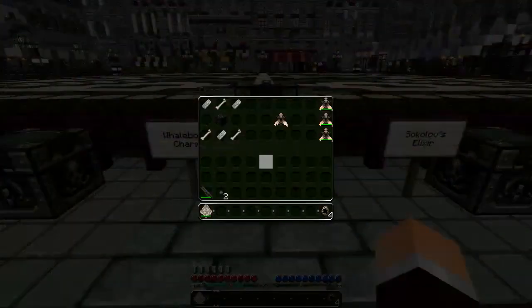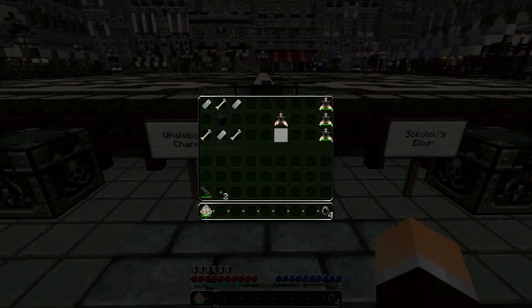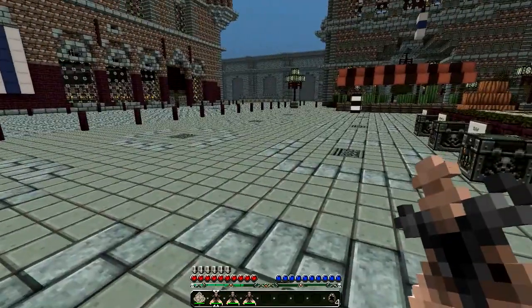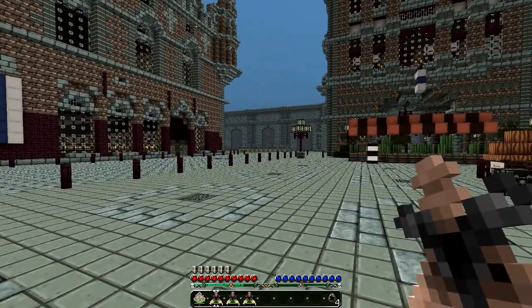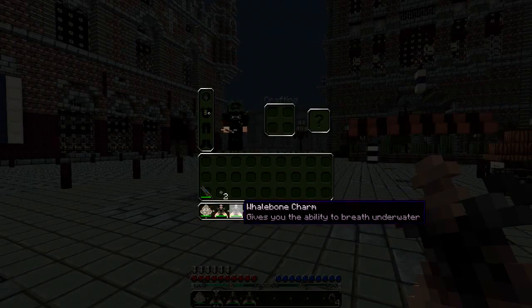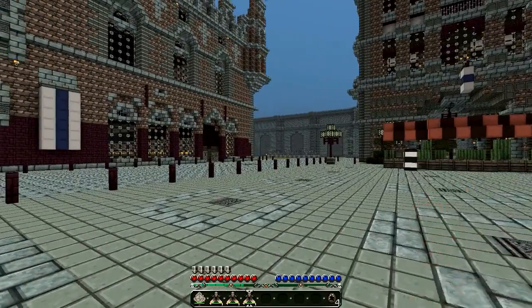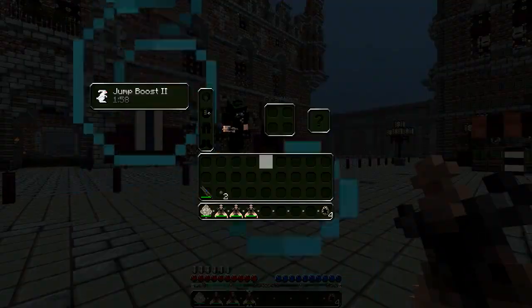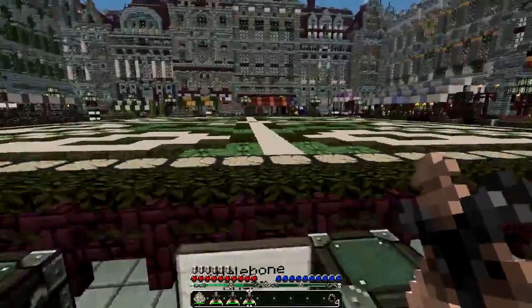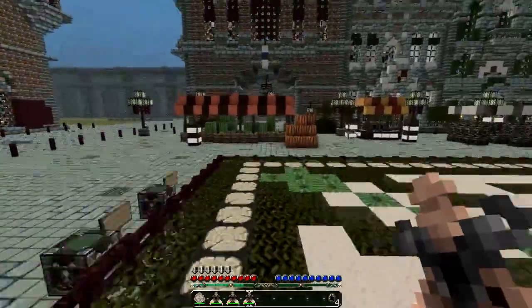Let's move on to the whalebone charms. The recipe to make them is three iron ingots, three bones, and a piece of obsidian. There are three different charms available in this mod. One gives you the ability to mine faster, one gives you the ability to breathe underwater, and the other gives you the ability to jump higher. You just select them in your inventory, right click, and that puts the effect onto you - jump boost level two, which lasts for a couple of minutes and lets you jump two and a half blocks.